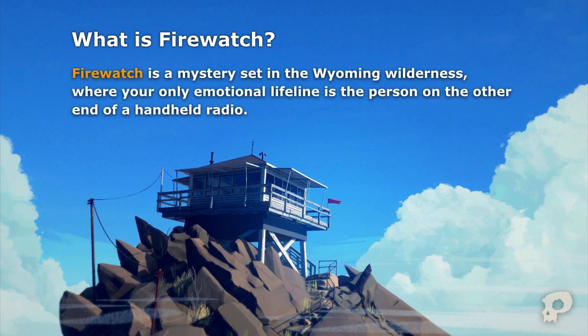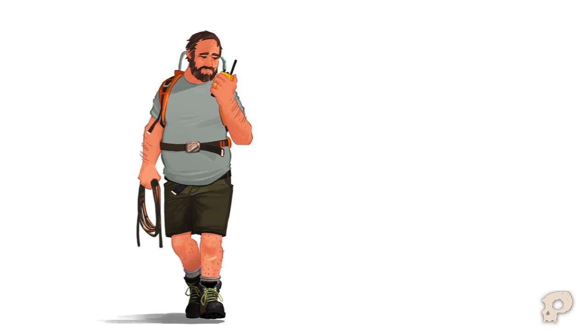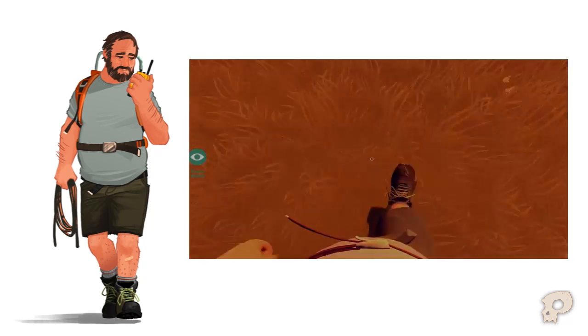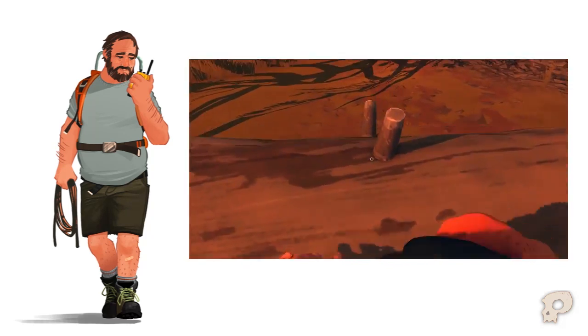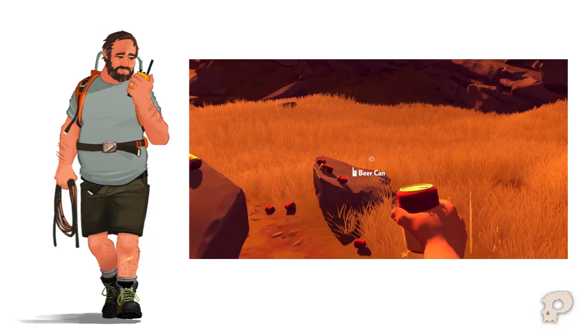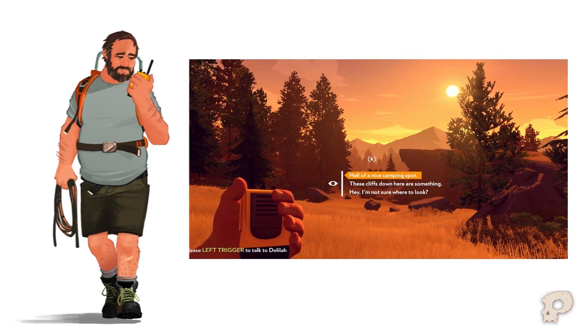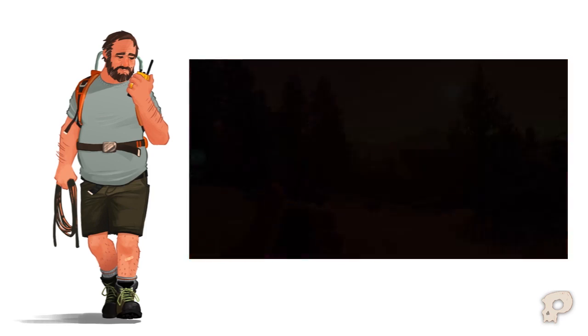We were using Unity 4.5 all last year and we have just transitioned into Unity 5. You play as Henry in first person and you have full body awareness in the game. You can look down and see your body, see that you should probably be hiking outside a bit more, see your boots going through the grass, your hands interacting with the world. And you spend a lot of time talking to Delilah, your supervisor, over your radio.